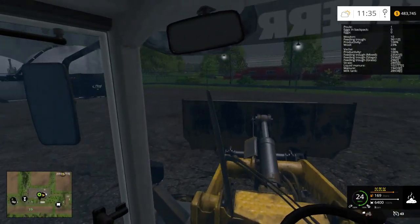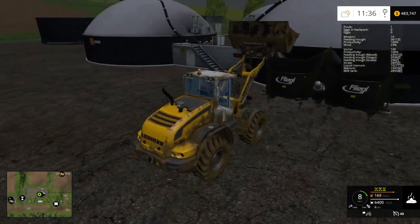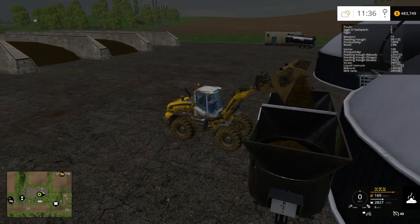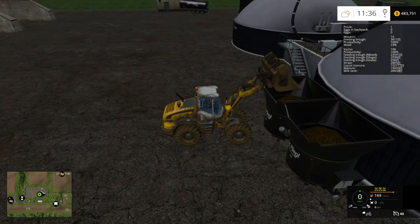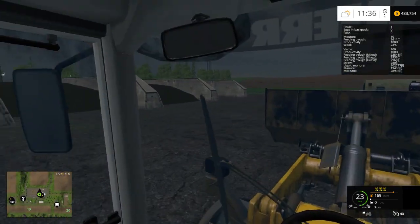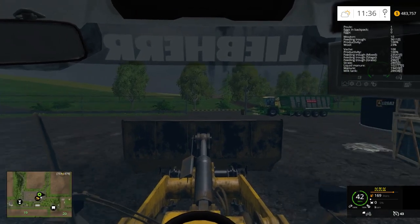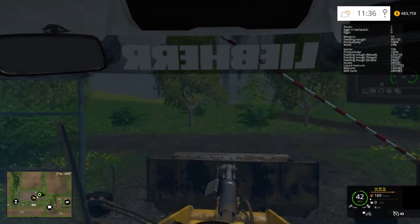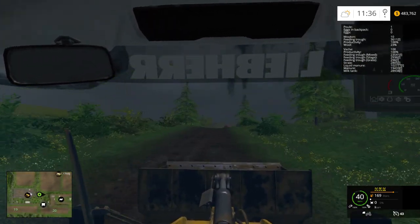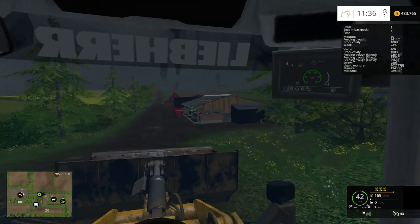I don't think the mod adjusts the weight or anything. Also, many people have mentioned in comments that this is actually a high tip bucket. You don't really need to use the high tip on this — I just end up tipping it because it's quicker. Not a crazy amount quicker, but just enough that it's not worth doing the high tip unless you really need to, like if you were putting it into a manure spreader.